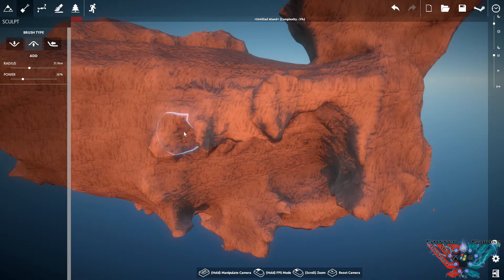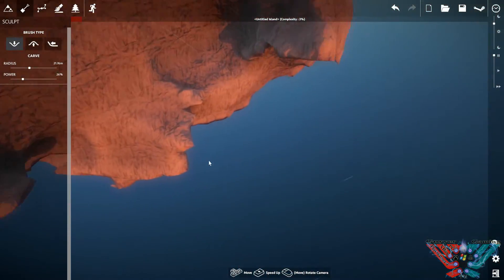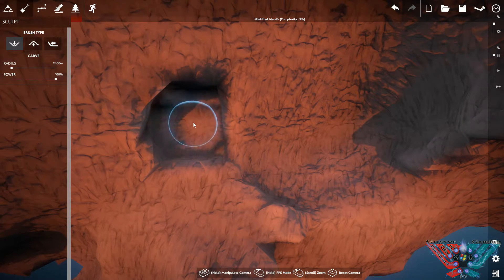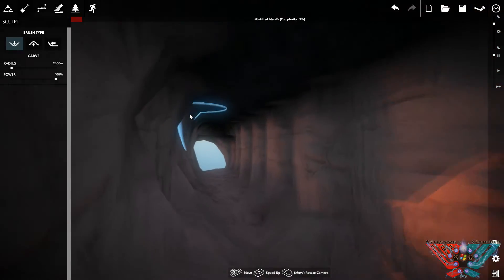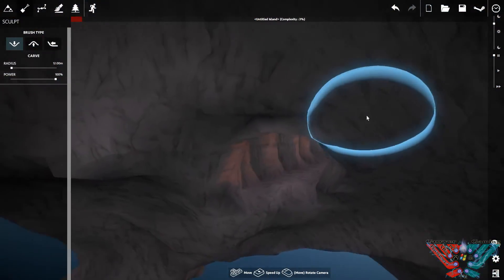You're adding stuff, generally doing what you want. Come down here with a hard small brush and just whack - dig a hole straight through. Maybe come up against nothing, maybe hit something - you never know. There you go, come out the other side. Then you can go through, smooth it out, muck around with it, do what you want.